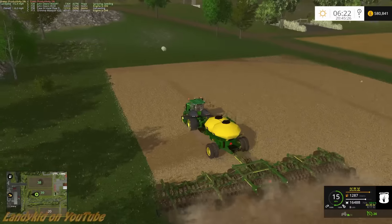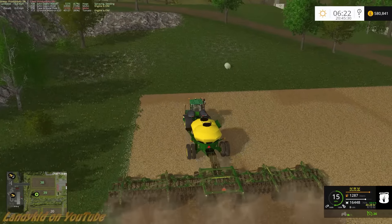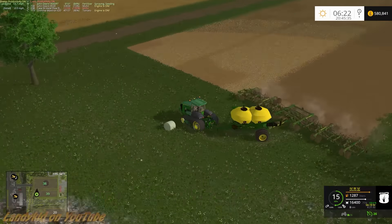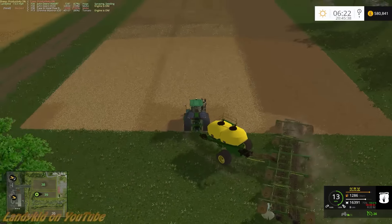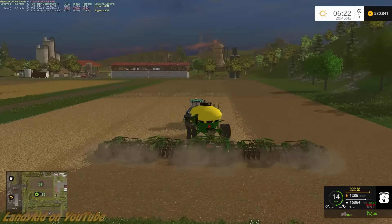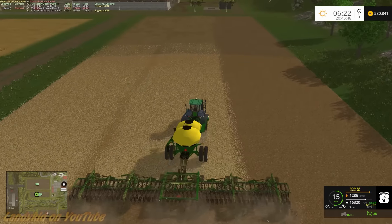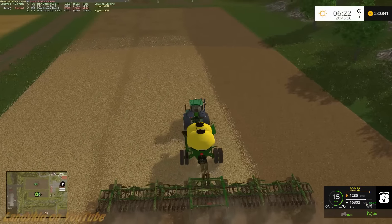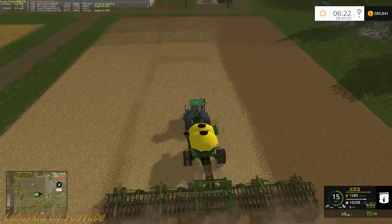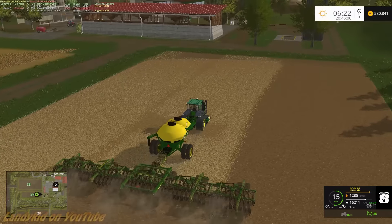I can be getting bored of this because I'm used to nicer, larger fields, some hills, corners on them - nothing as boring as this. This is most definitely a boring style of map for a lot of people. It's just plain boring square fields. Combine needs emptying. That'd be a good crop. Let me know in the comments if you want to see this map continue. I thought it'd be a good idea but I'm having second thoughts now.